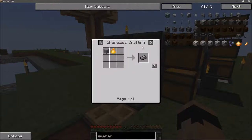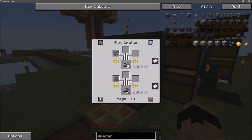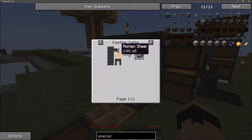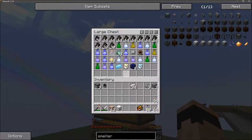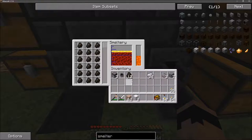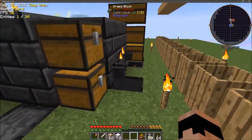Looking at Tinker's Construct - pyrotheum dust and steel ore, no. Steel pebbles, no. The alloy smelter is what I'm trying to make. A blast furnace would work but I don't have one. For molten steel it looks like I need iron and coal. I have coal, but it has to be actual coal - charcoal won't work. Do I have real coal? Yes I do.